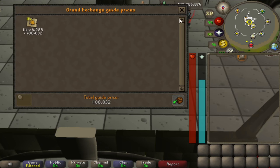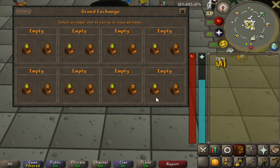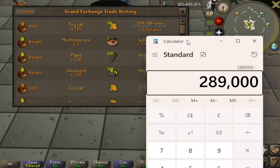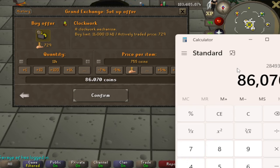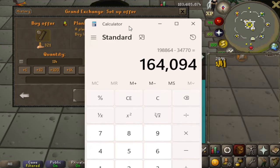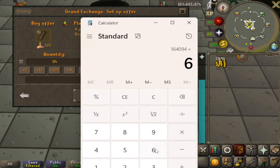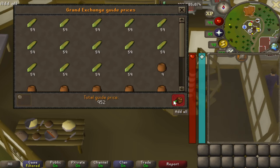You're getting a little bit of XP while making a lot of GP. I put them in the GE for about 2,650 and they didn't sell, so eventually I sold them all for about 2,500 GP, leaving us with 289k. Once we subtract out the cost of the pies, the planks, and the clockworks, we're left with 164k. Since I did this in about 10 minutes, multiply that by six — I got 985k profit per hour.